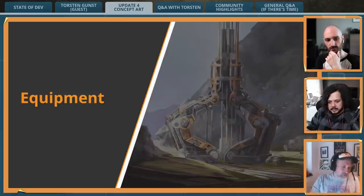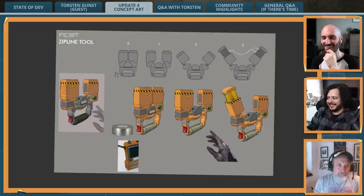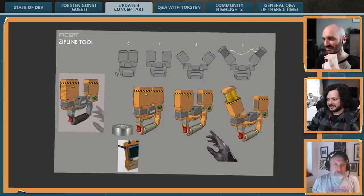The zipline tool was a weird idea that just happened along the way — it was Stefan who prototyped it on the side and got it working. That's just something he does. A couple of our coolest features in the game are just people going rogue and doing it. There's actually a button on the zipline that opens the mechanism, but you don't see it in first person because the hand blocks it.